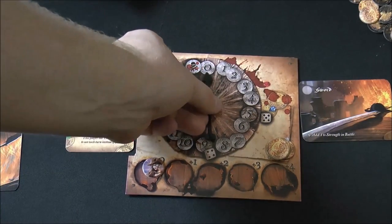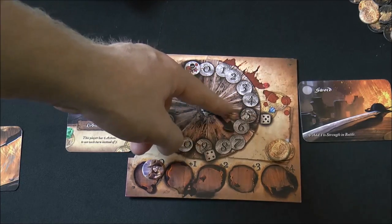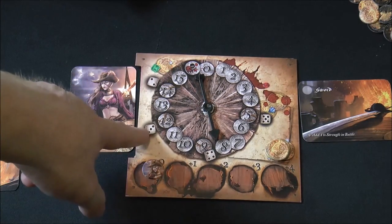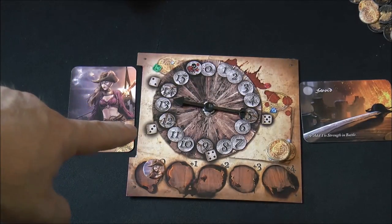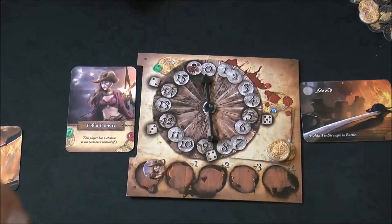Each player has a little player board with a dial that tracks fatigue. As fatigue goes up, you become unable to move into rooms with a fire level equal to or higher than your fatigue number. So if you're very fatigued, anything at three or higher is off-limits. Players will want to take actions to manage their fatigue.